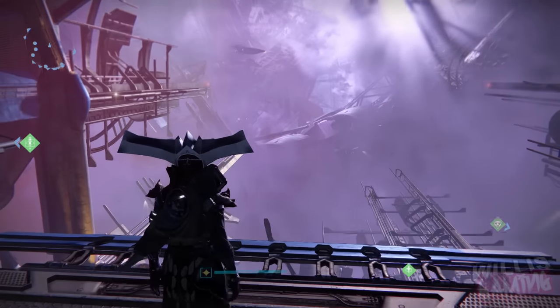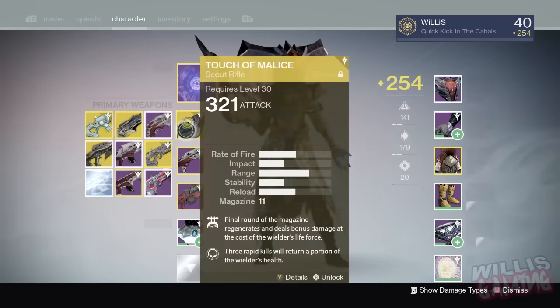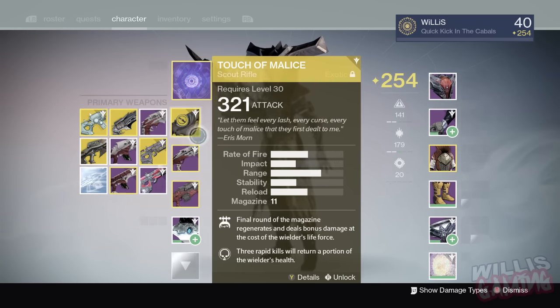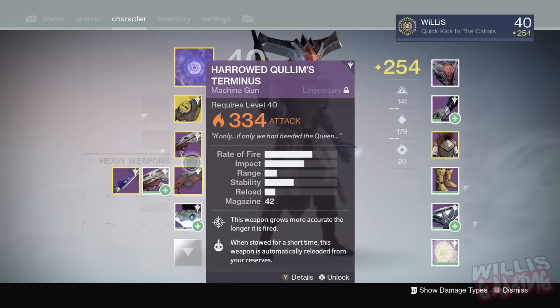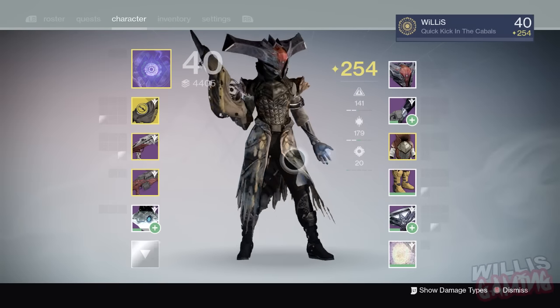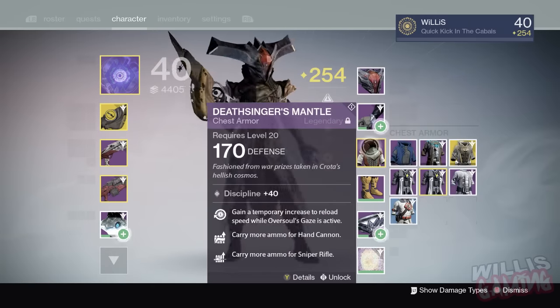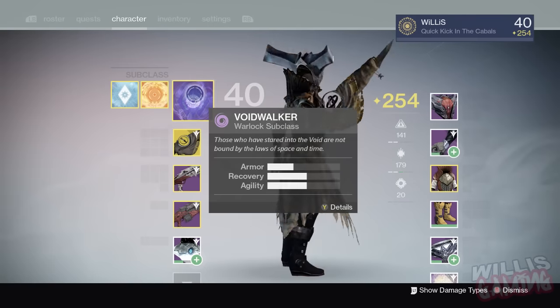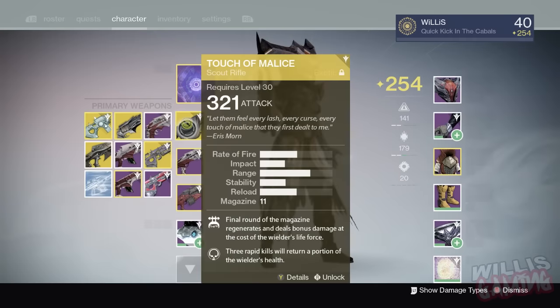Let's go over what we'll be using. We've got to use the Touch of Malice — it is the exotic raid scout rifle from the King's Fall raid. Not sure how well it performs in PvP, we'll find out. We're also using the Silence of A'rnn legendary shotgun and the Harrowed Quillim's Terminus. We've got our Oryx mask, Harrowed grasp, old Death Singer's Mantle, and some Iron Regalia boots. We're running the Voidwalker subclass with Blink, because I know it's going to be pretty hard to get kills with this weapon.